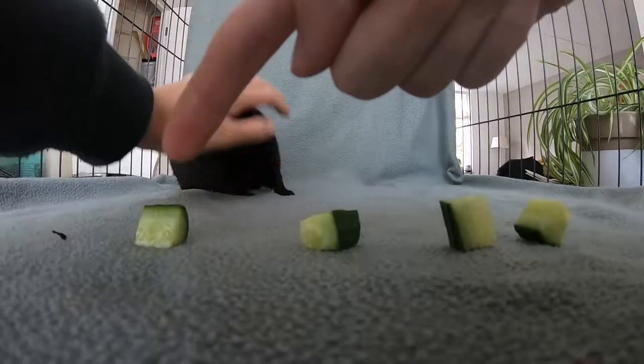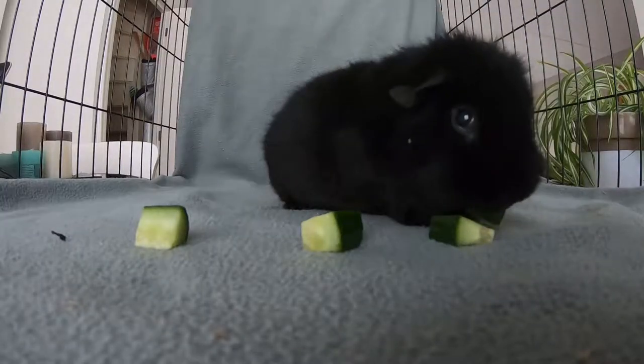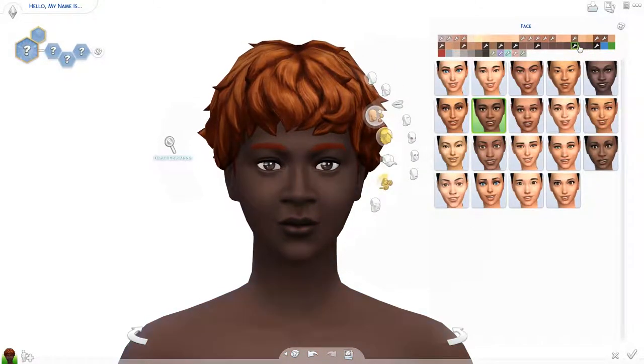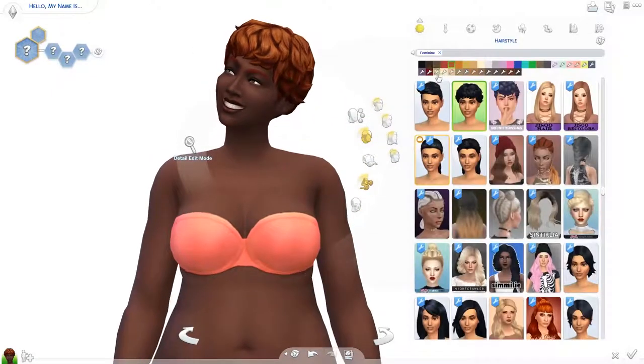The next one will be skin tone, with 1 being the lightest skin tone and 4 being the darkest. She chose 4. So Luna chose to give her Sim a very dark skin color. I decided not to go with an EA skin color but with a custom one because I just thought it was a nicer skin color.